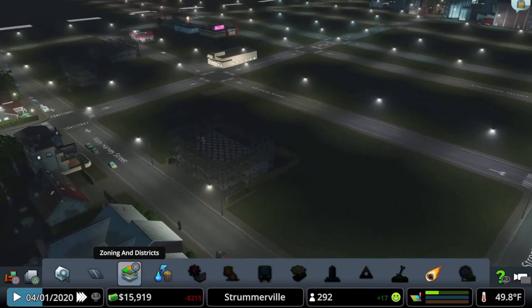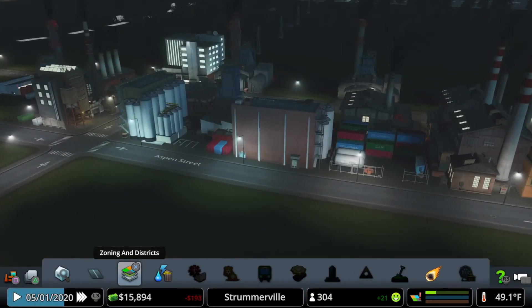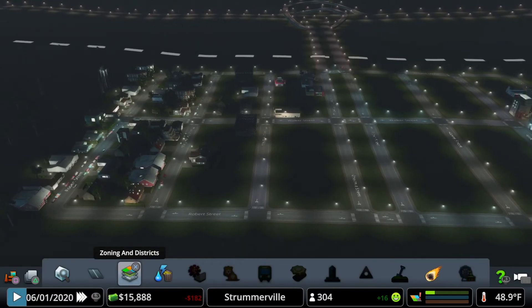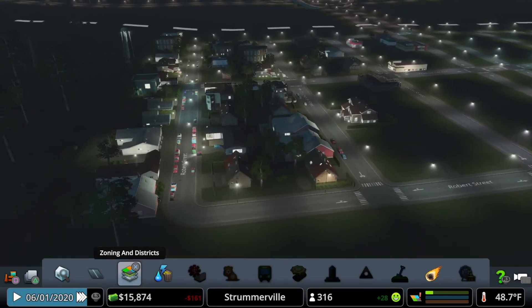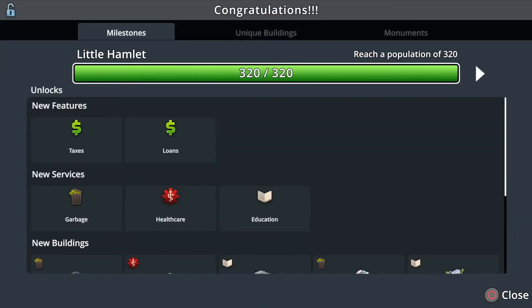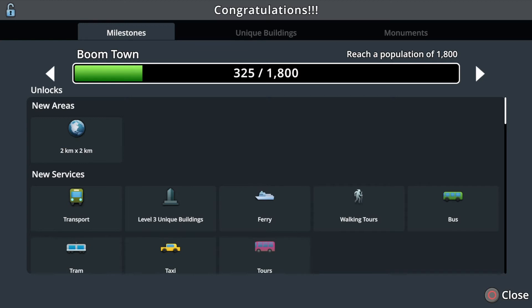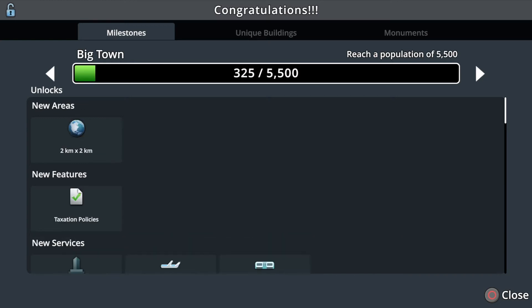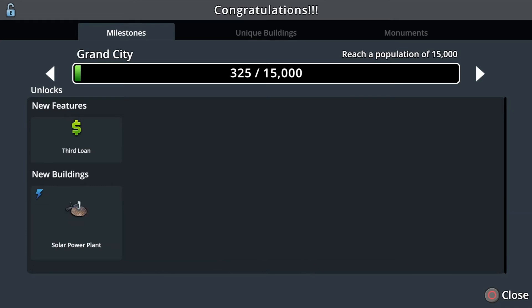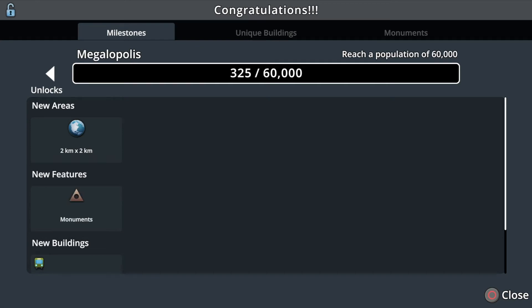More people are moving in, and that little indicator went away. Lots of cars — oh, there we go! We have reached our first milestone: we are now a little hamlet! The next milestones are: worthy village, tiny town, boom town, busy town, big town, small city, big city, grand city, capital city, colossal city, metropolis, and megalopolis.